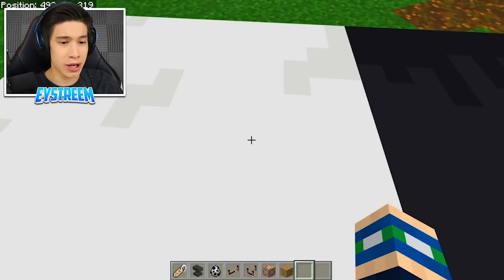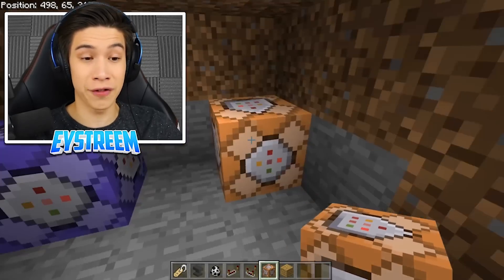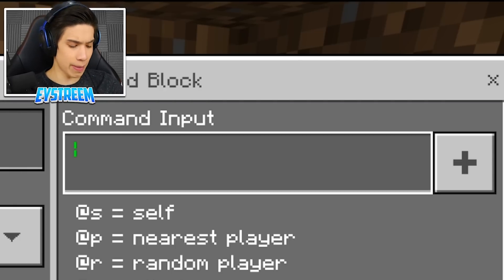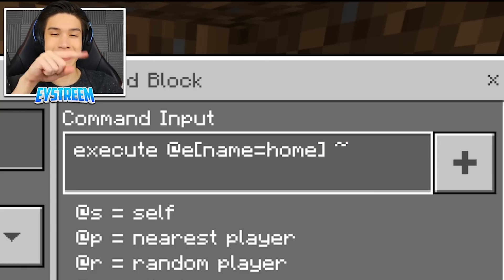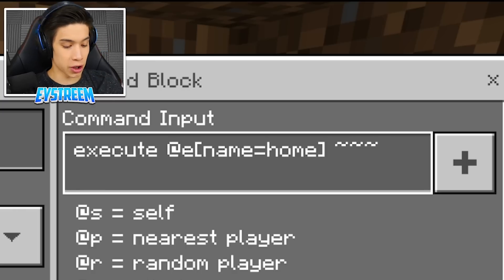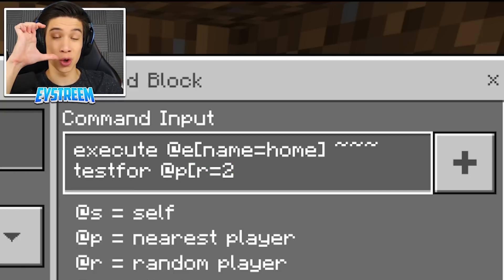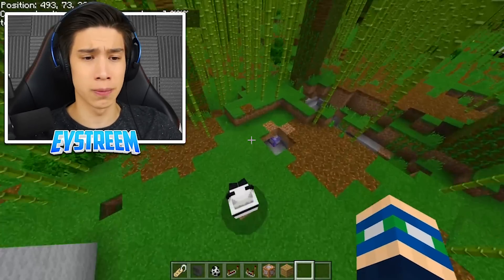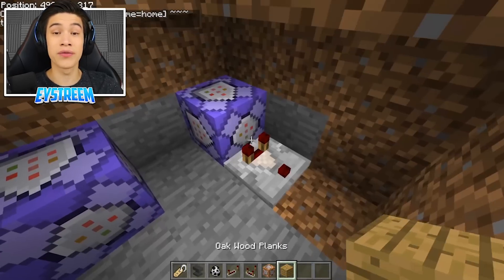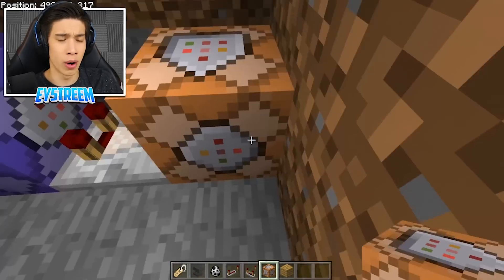Now we need to make it so that when we walk in, it teleports us inside the house. For our second command block, place it one block away from the other one, set it to repeat, always active. The command is: execute @a[name=home] ~ ~ ~ testfor @p[r=2] — that tilde is the little wiggly dash, you need three of them. Then grab your redstone comparator, place it coming out of this new command block with the two prongs on the repeating command block and the single prong going into our normal one.